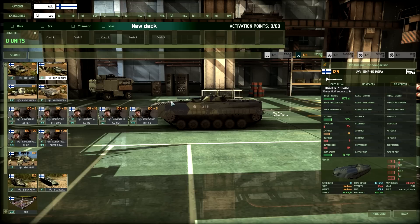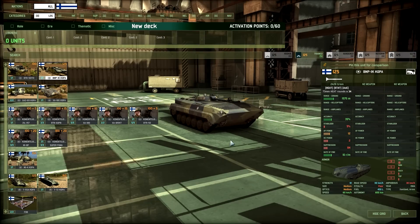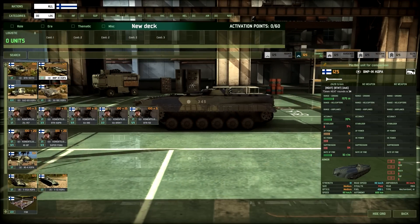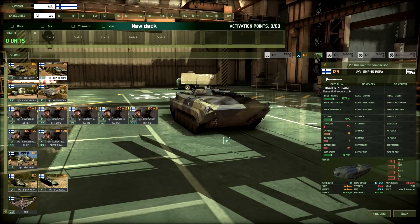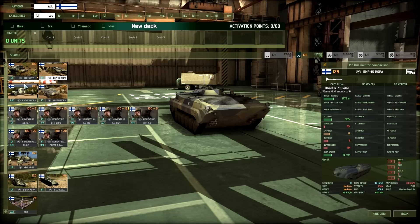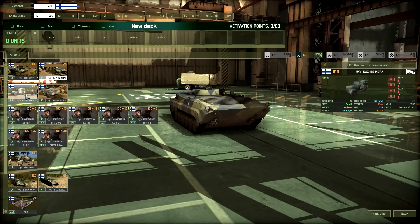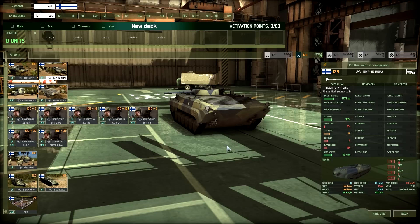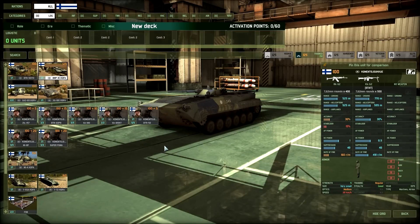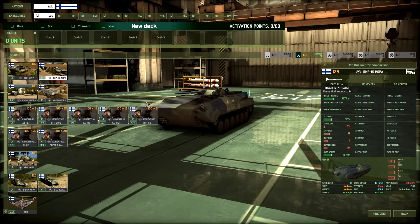The BMP-1K command variant has the 73mm gun, one more frontal armor than the BTR-50, slightly more amphibious speed, and better off-road speed. The choice here is between speed and small size versus a vehicle that can take a hit and defend itself — something like a mortar strike isn't going to instantly kill it.